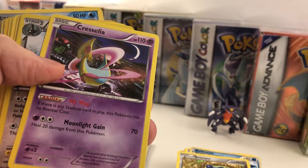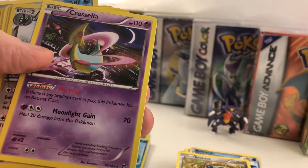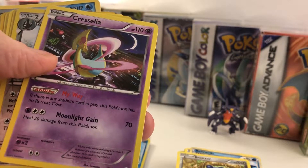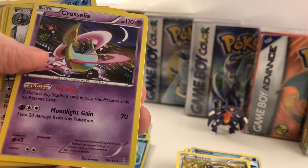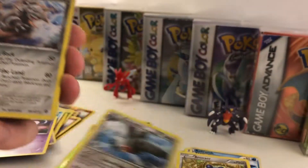Cresselia's ability: if there's any Stadium card in play, this Pokemon has no retreat cost — whoa, that's pretty neat. Moonlight Gain: heal 20 damage to this Pokemon. Staraptor — so we got a holo Staraptor.